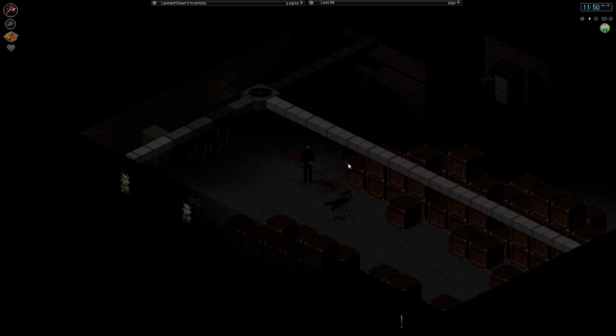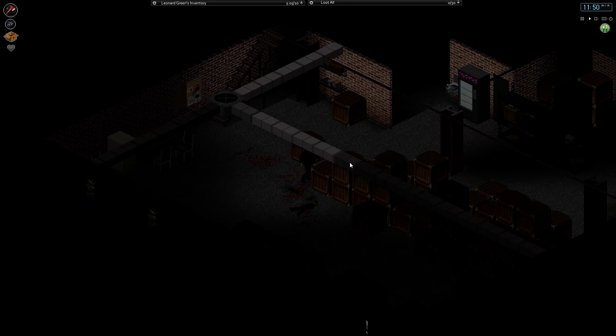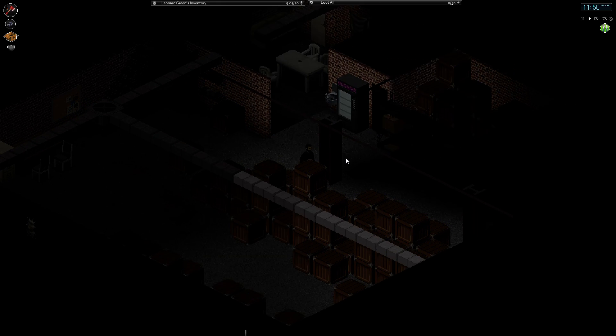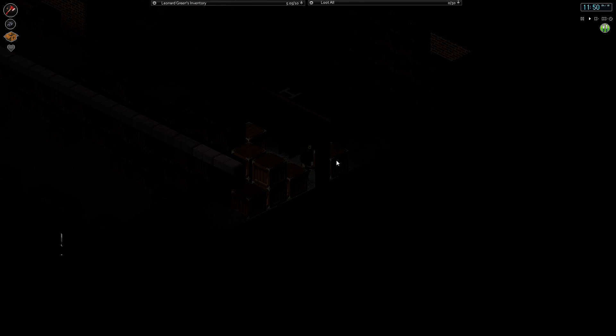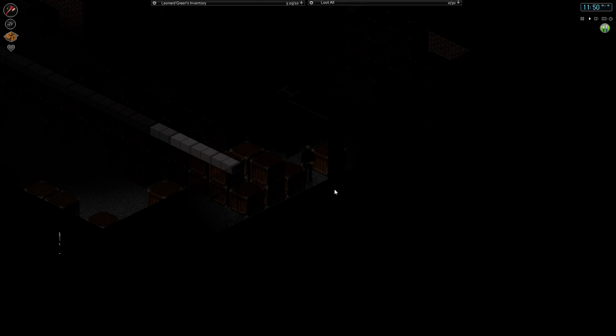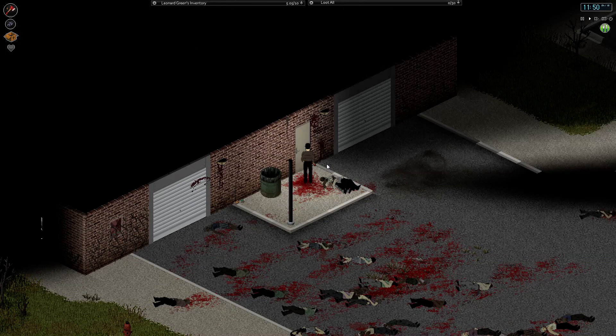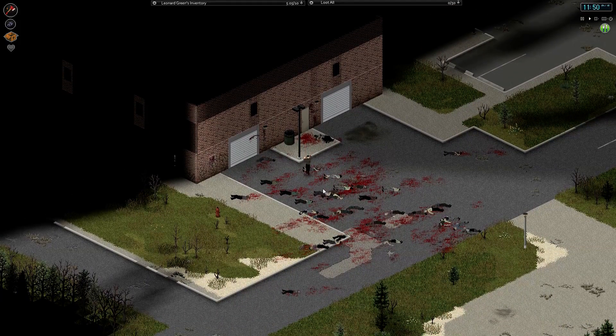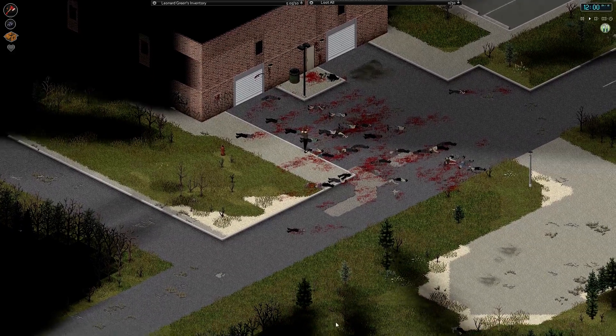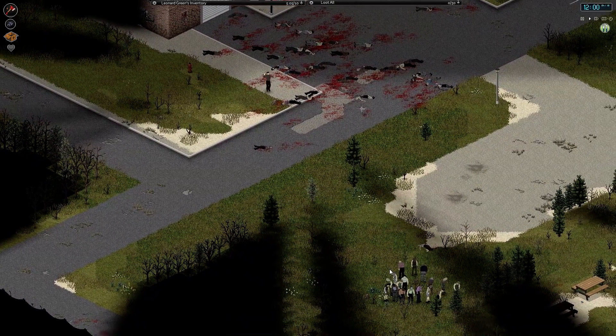Hey, how's it going guys? This is Ekyman and welcome back to another episode of our Project Zomboid playthrough. So today we're going to do one of two things. We're either going to secure the warehouse or, depending on what one of the buildings looks like in the neighbourhood, I might actually not set my base up here and pick the two-story house down here.